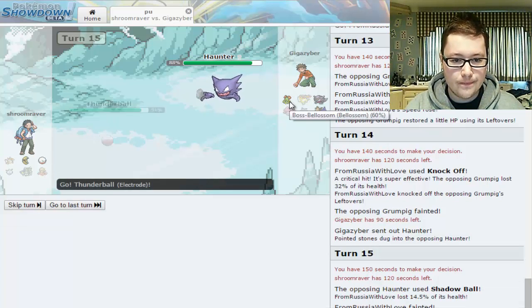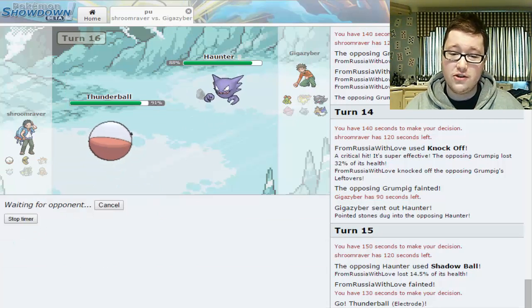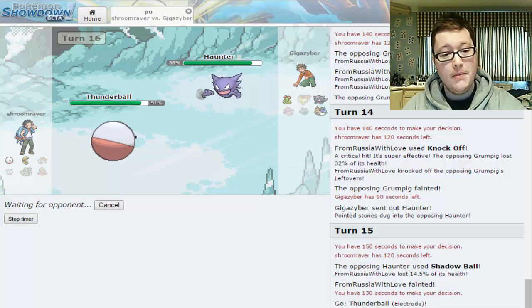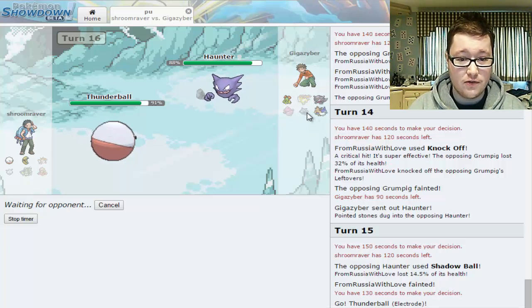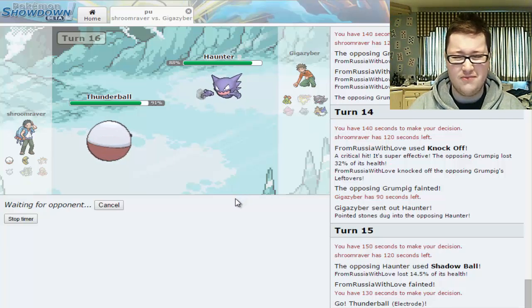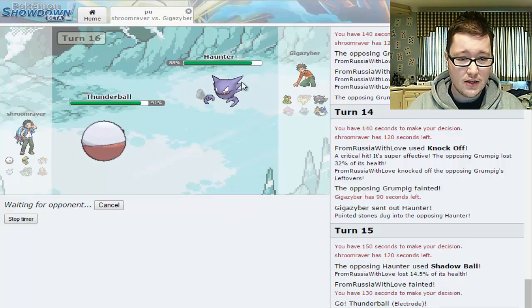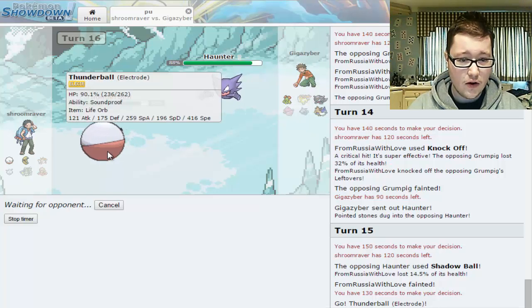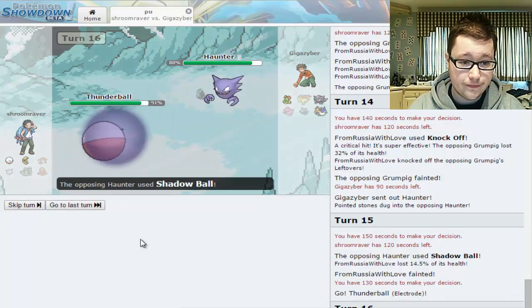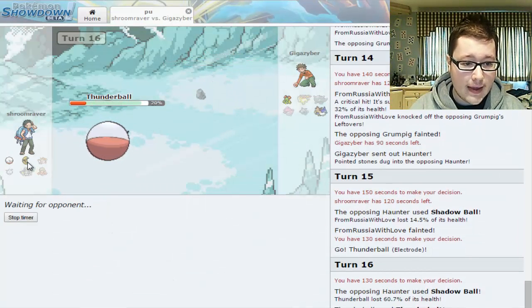What can Electrode do here? He still outspeeds me. I'm going to lock in on Thunderbolt. Made a few big misplays this match — not just the Grumpig situation, and I should have just Aqua Jetted for damage on the Haunter — it might have even taken it out. If this Haunter is Scarfed, I wager I can take this hit. And I can! Dead Haunter. Good stuff — now we're getting somewhere.